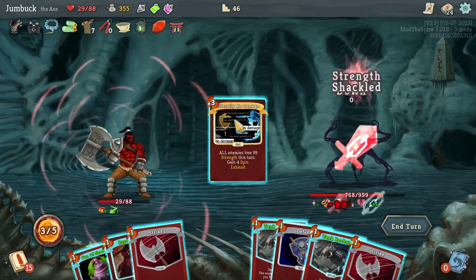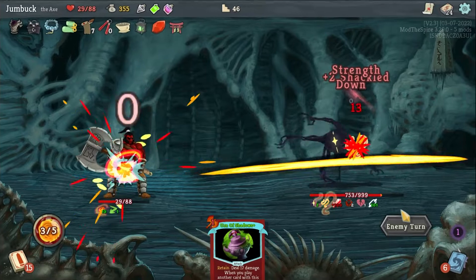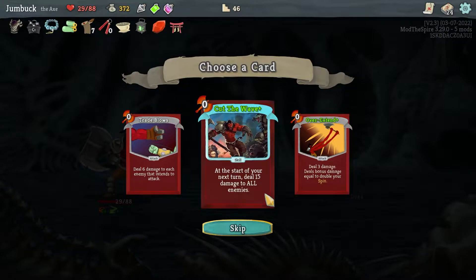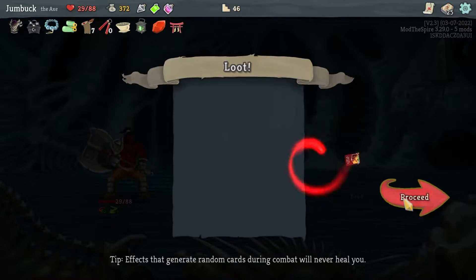Take the gold. At the start of your next turn, deal 15 damage to all enemies for free. Or Overextend. I'll take Overextend. Pray to transform a card. I could get rid of Parasite — oh no, it would just turn it into a different one. What do I want to transform? Babysit the Carry, cause that was actually kind of worthless — I messed up a bit.